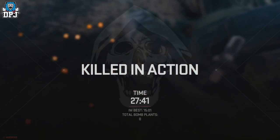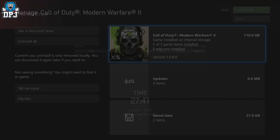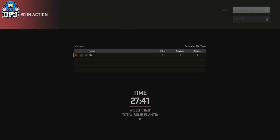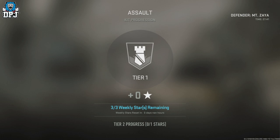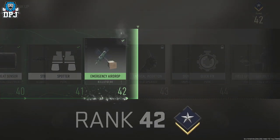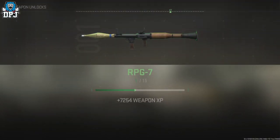Modern Warfare 2 just had a massive update. The version we are on right now is 1.0.8.0, and this still works post this update. What this will do is earn you tons and tons of XP while you're AFK — meaning you can put your controller down, walk away for an hour, come back, and more or less max out certain weapons.